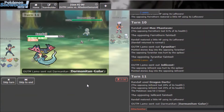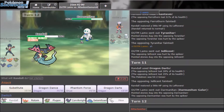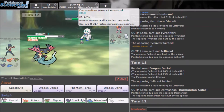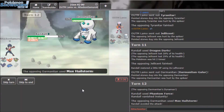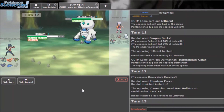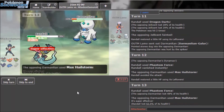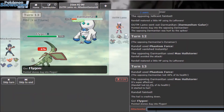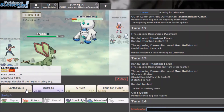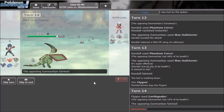Darmanitan comes in as the demon but it doesn't outspeed me. He's probably going to Dynamax — still fine. I waste a turn but I got very close to knocking it out. Your boy kind of wins with Flygon. GG my guy! Corviknight can win too if needed — it'll be a dead Darm.